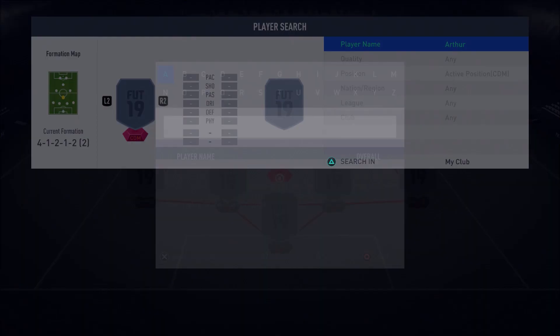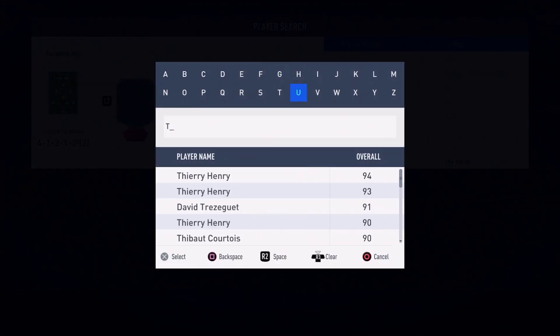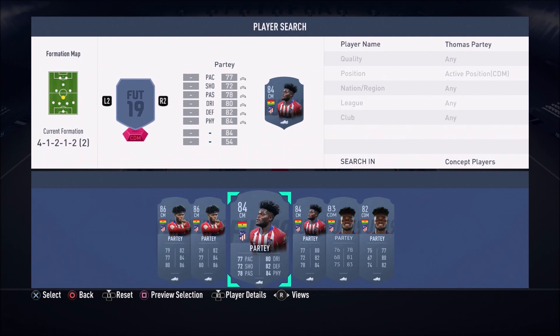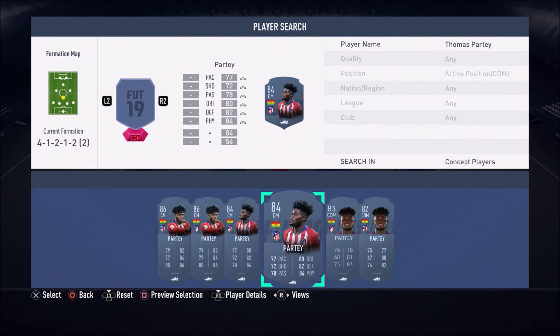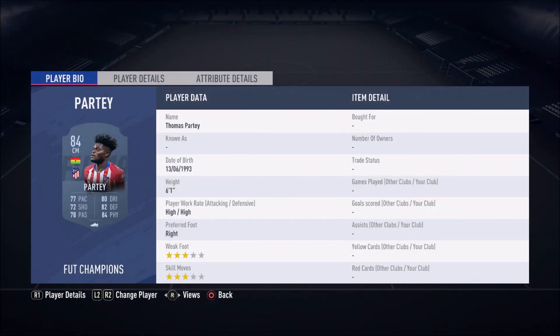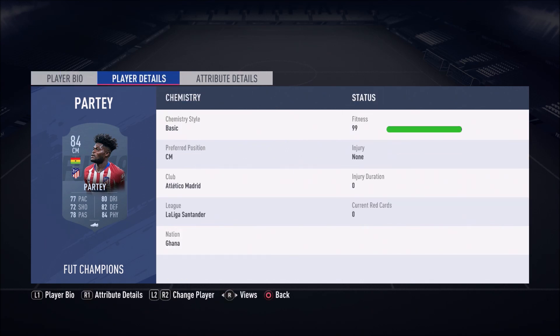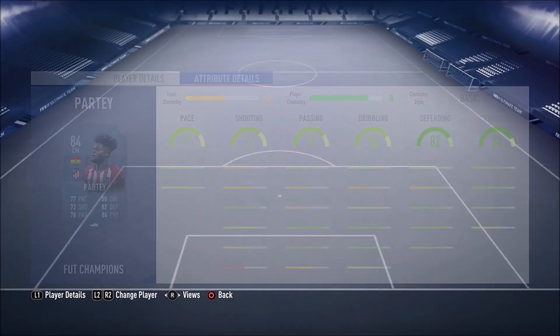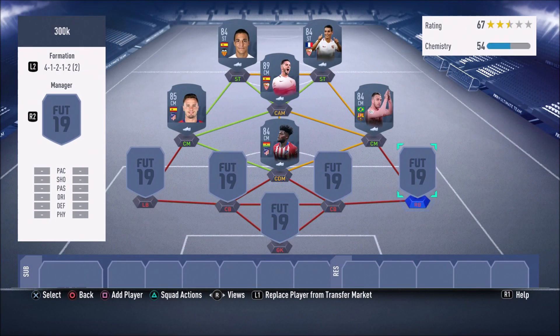In the CDM position we have Thomas Partey — his 84-rated CDM inform card. This card is very very good, he's such a stud in FIFA 19. He is the anchor in this team — he's going to be breaking up play and doing all of that good stuff. He also has high stamina which is great. You guys just need to give this guy a chance and try him out because he is very very good.